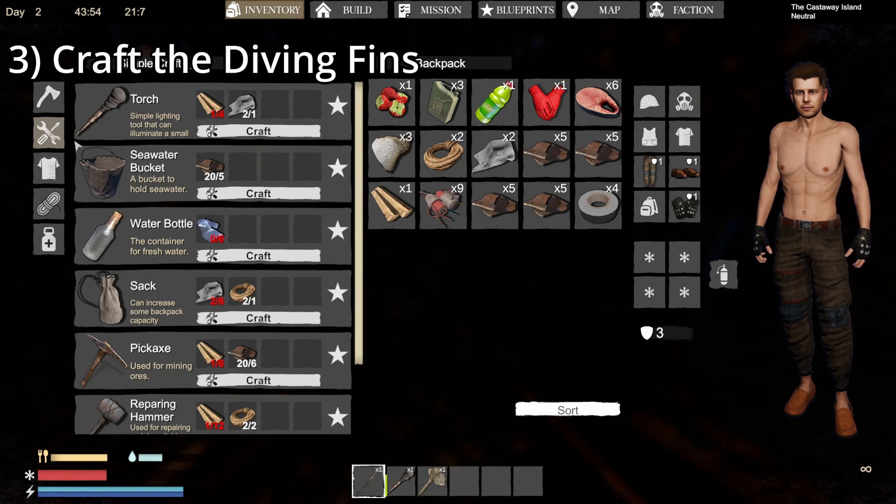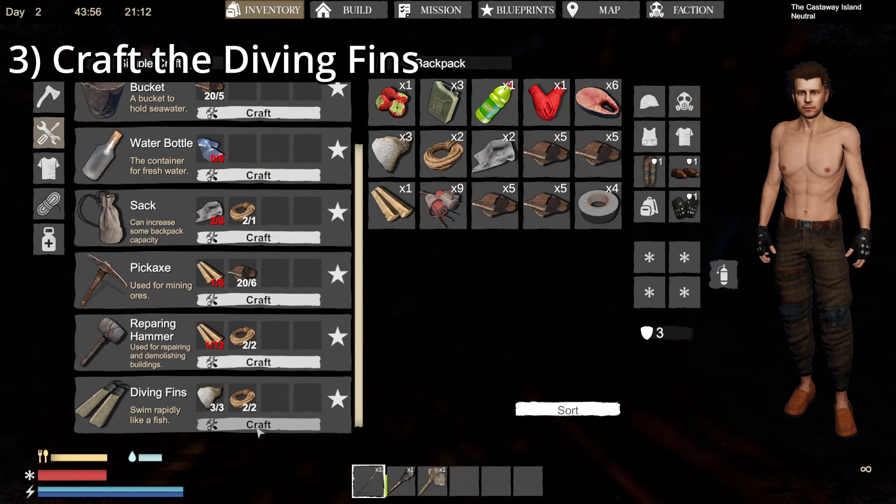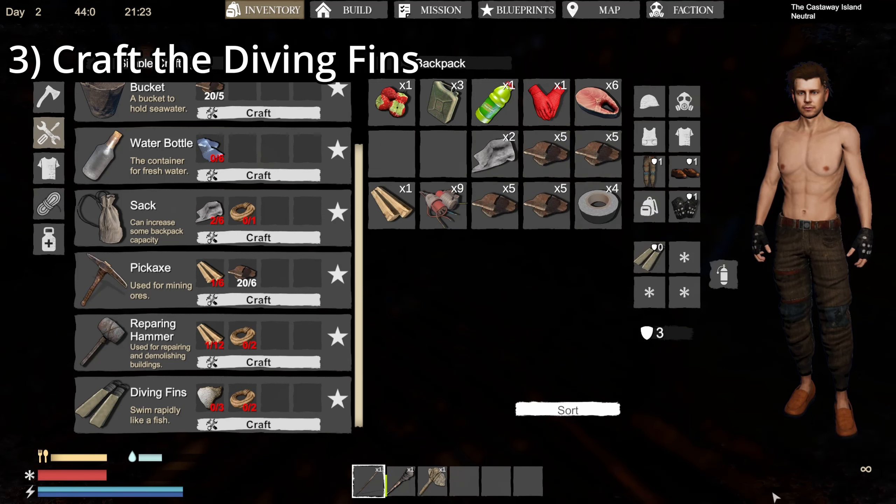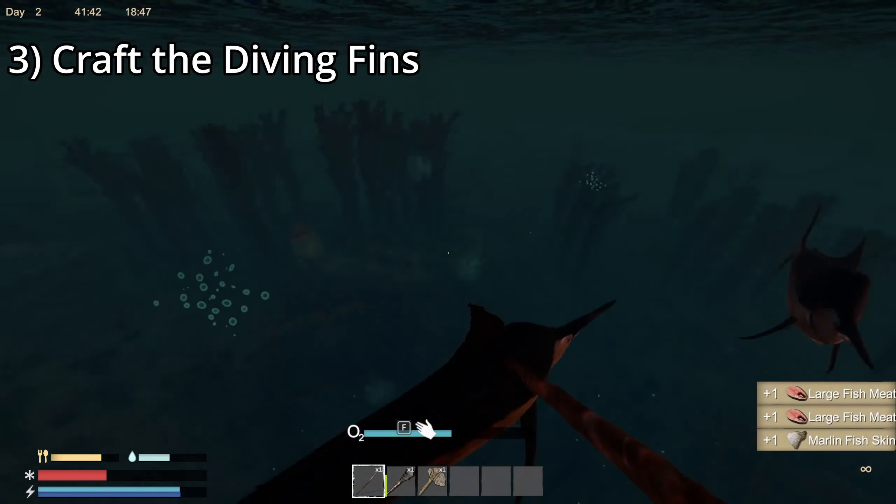Tip number 2: Only swim during the day. At night, it gets cold. And in the water, it gets really cold — turn you into a popsicle types of cold. So make plans. Be in the water searching for debris and the things that you need during the day, and then at night be on land building your base, cooking more food, or anything like that. Just make sure you're in the warm areas during the nighttime.